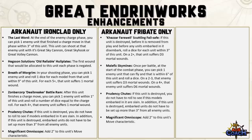For Frigates, Prudency Shoots and Magnificent Omniscope are repeated from the Ironclad. The Kazara Farewell Scuttling Failsafe: if destroyed before embarked units disembark, roll a dice for each unit within 3 inches — on a 2+ they suffer D3 mortal wounds. The Malefic Sky Mines, once per battle at the start of the combat phase, pick one flying enemy unit within 6 inches and roll — on a 2-3 it suffers D3 mortal wounds, on a 4+ it suffers D6 mortal wounds. My favourite for the Frigate is Magnificent Omniscope for the extra move, although Malefic Sky Mines is tempting if your meta has many flying units.